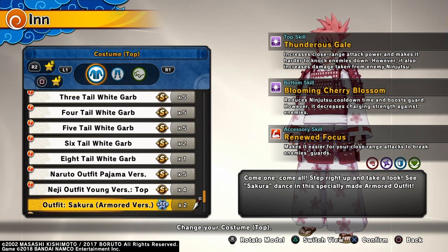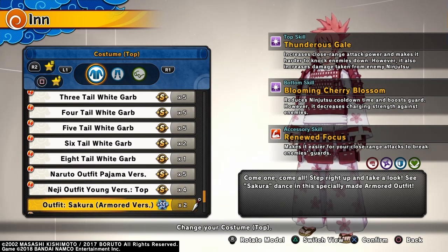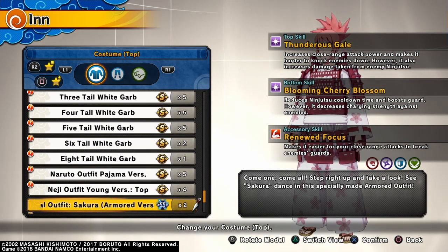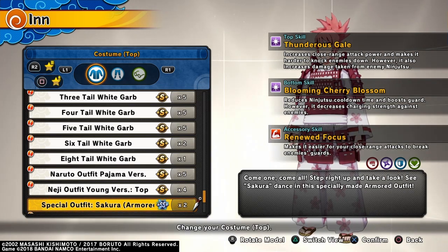For the top skill, Tonnero skill, which increases close range attack power and makes it harder to knock enemies down. However, it also increases damage taken from enemy ninjutsu. So I'm gonna be taking a lot more damage if an enemy hits me with a ninjutsu, but the good thing is I can increase my close range attack power. It's both advantageous and disadvantageous, but it's suitable for a healer because you can heal from the increased damage.